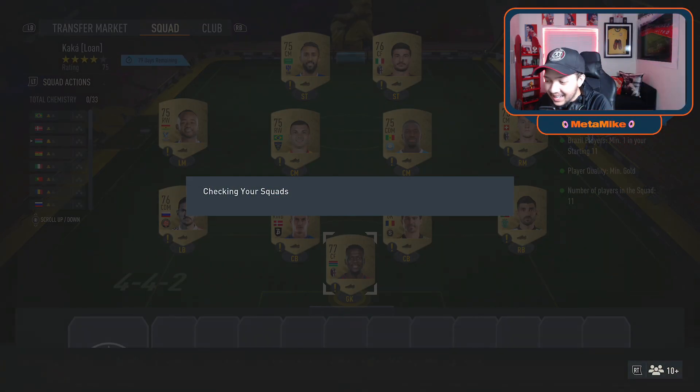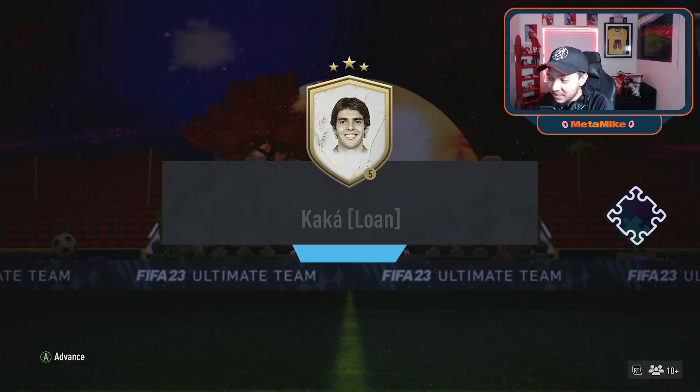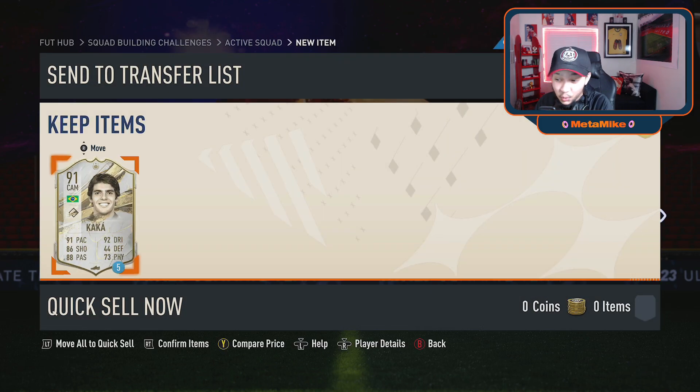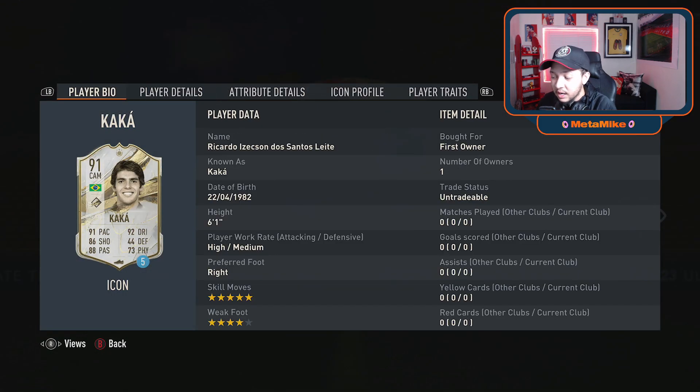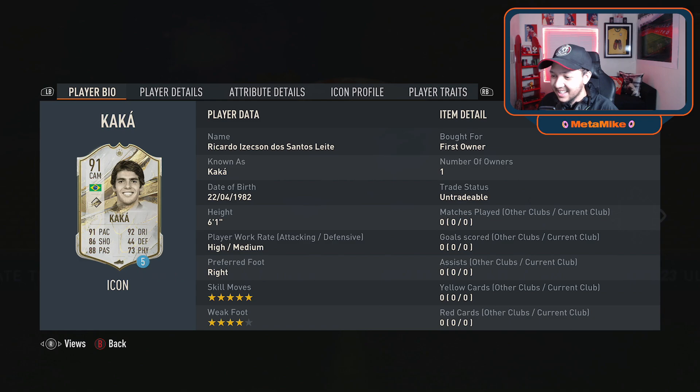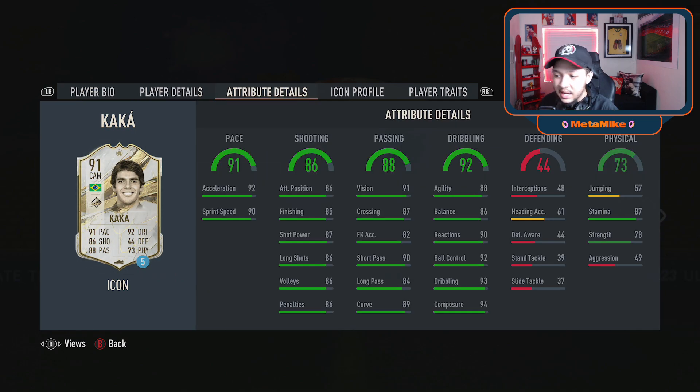Ladies and gentlemen, we do have a lone Kaka. This is basically a video showcasing whether you actually want to spend all the money and how good this card is. We are looking at a 91-rated Kaka right there. Five games is decent to try him out — I'm probably not going to use all five games, probably save one for friendlies. Five star skill moves, four star weak foot — very nice card.